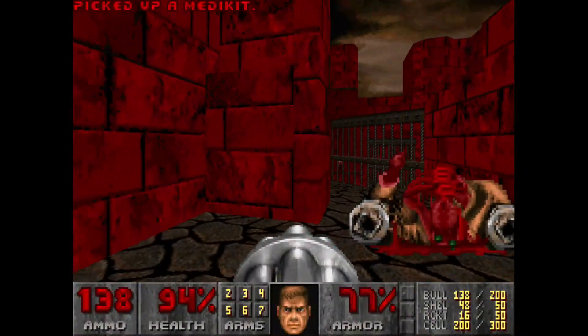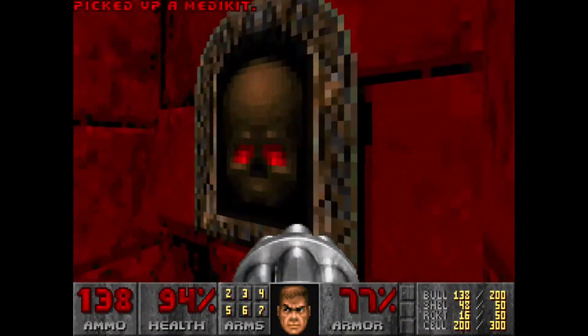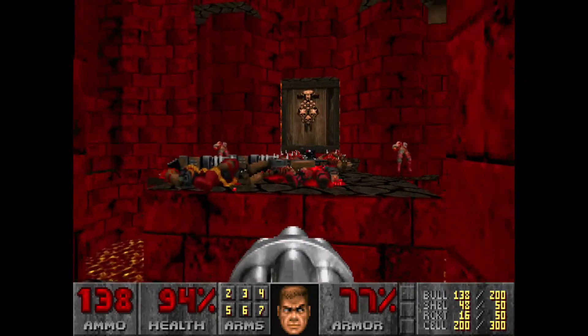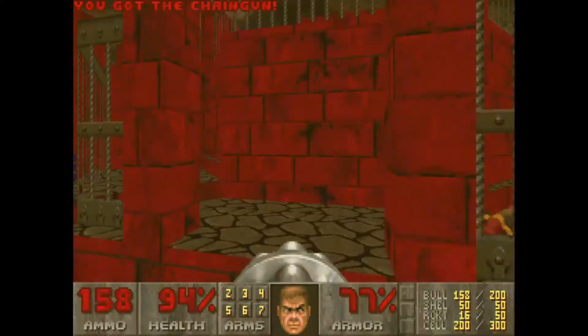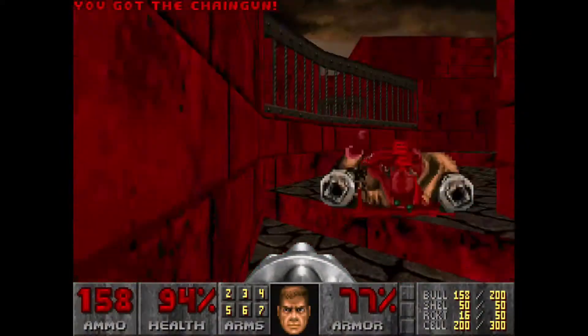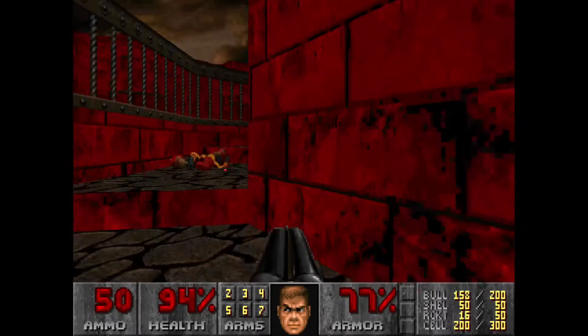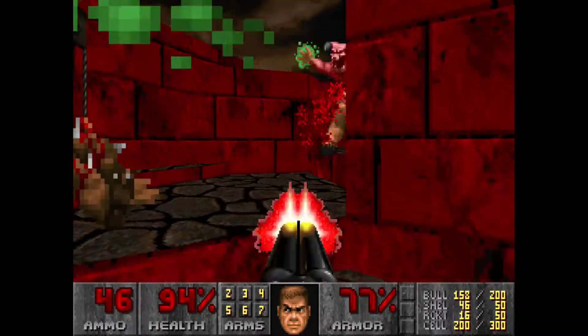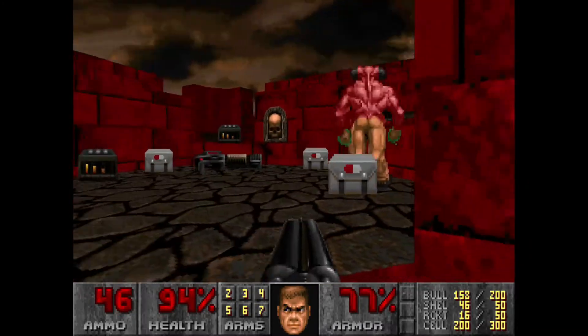This is a secret right here, and we're going to flip it. What it does is it lowers down this wall right here to grant us access to all of this stuff over here. We're going to save that Berserk health for later — we're not actually going to use the Berserk Fist. Now there is a Baron of Hell up here, ironically. This must be the Baron's Banquet.